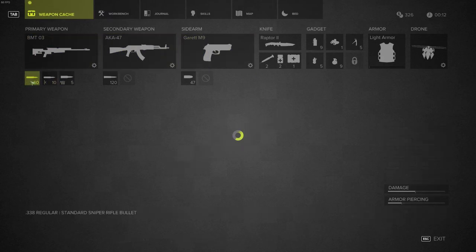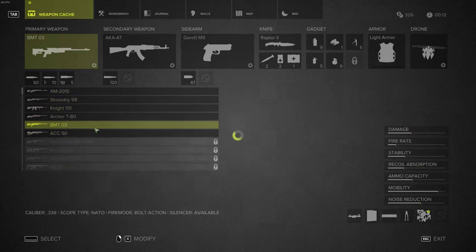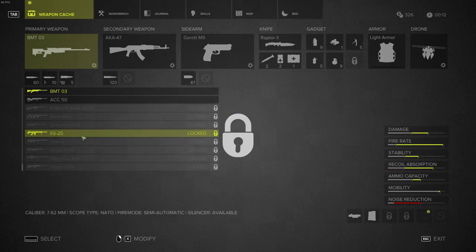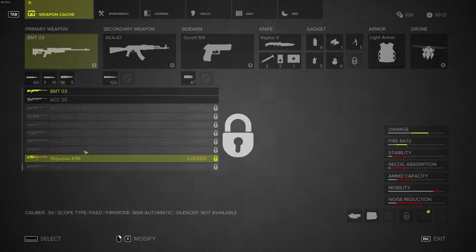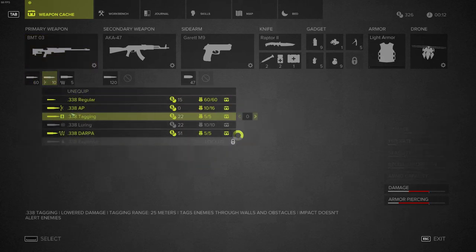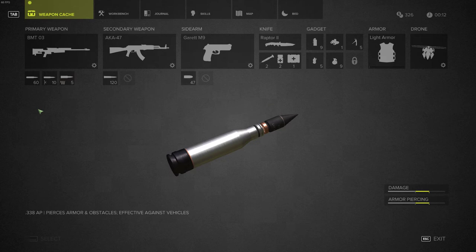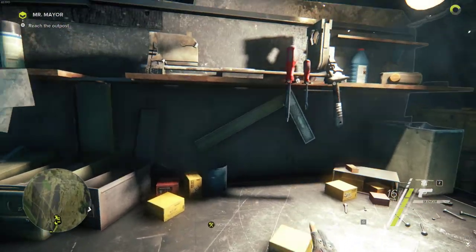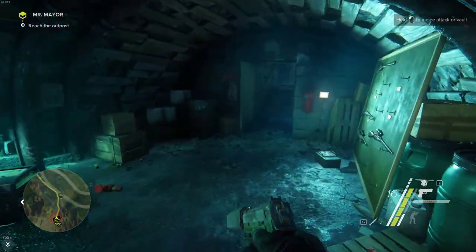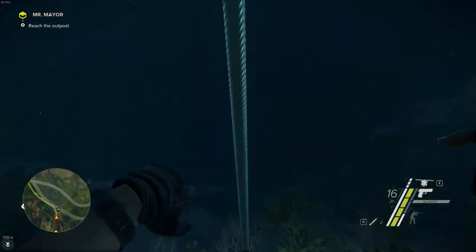You get your weapons cache. That's the sniper I've unlocked so far. The reason I'm not using that is I actually can't put a suppressor on it, but we have quite a selection still to unlock. There are three different bullet types: standard, armour-piercing, and DARPA bullets. DARPA bullets are basically a point-and-shoot bullet, so if you're shooting at a target that's too far away to risk missing your shot, that's where a DARPA bullet comes in handy.